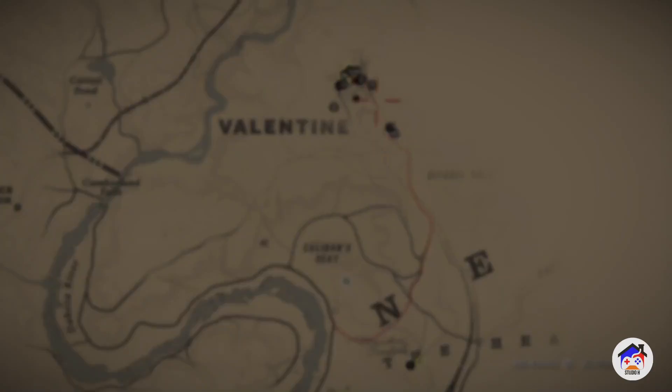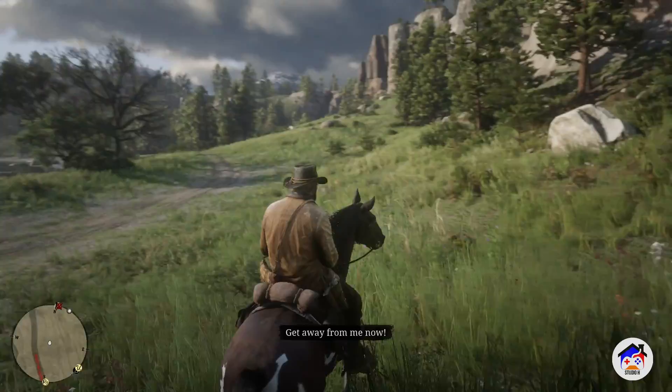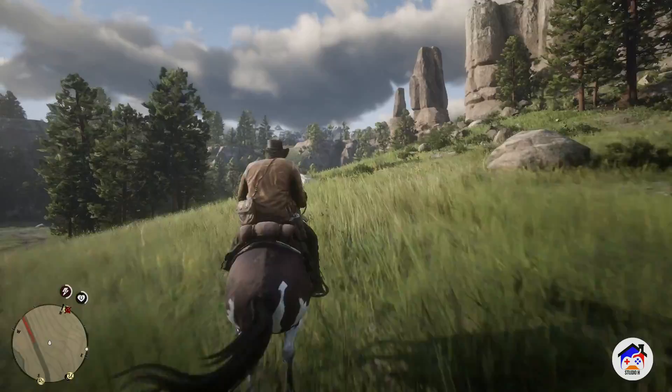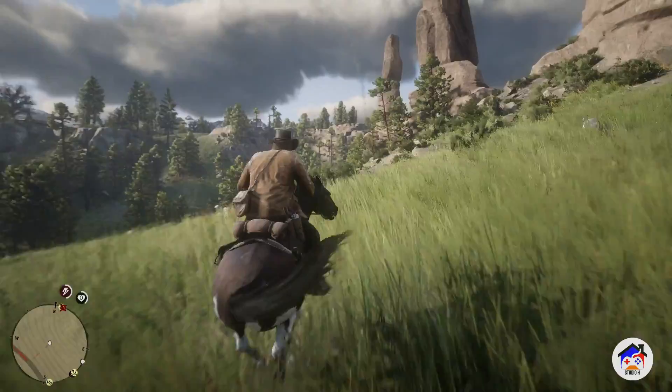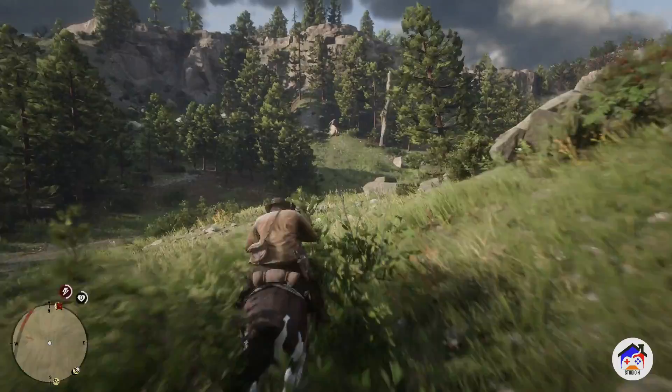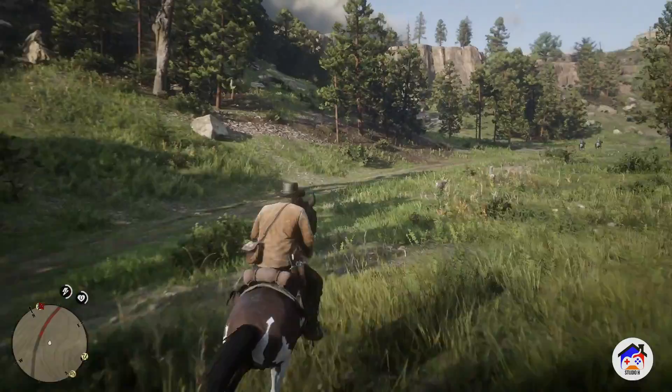Trust my horse. Someone's shooting. I hear like a cougar screaming — maybe that guy is fighting a cougar, but whatever, doesn't concern me. He has a gun, he should be fine. Oh — I don't know if you guys haven't done it yet, but you can actually trip on your horse in this game. Like in the old Red Dead Redemption, the first one, you can't actually trip. But in this one I actually tumbled off the horse — the horse hit a rock and I fell off.